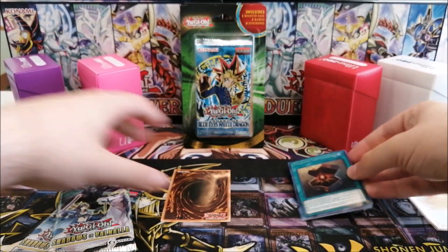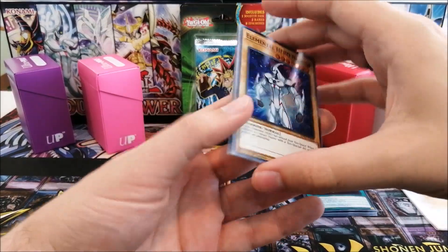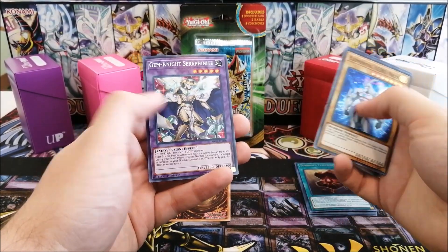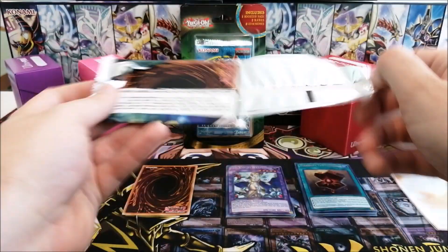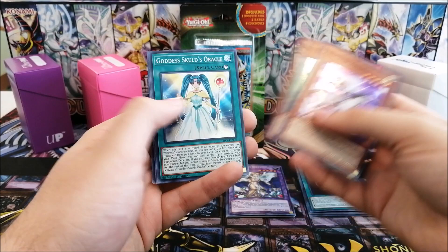The cards are quite bent, so it was pretty humid in there. At least it's all first edition, and if we pull some Invoked that would be cool as well. We have Neos, Upstart Dragon, Ninja, and Gemnite Seraphonite. It's an okay pack — not a great one.